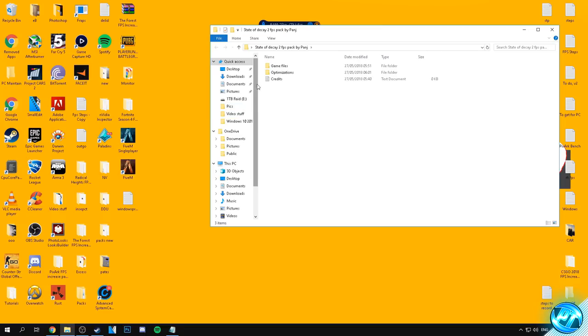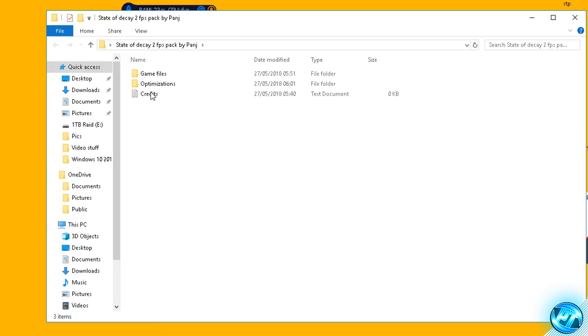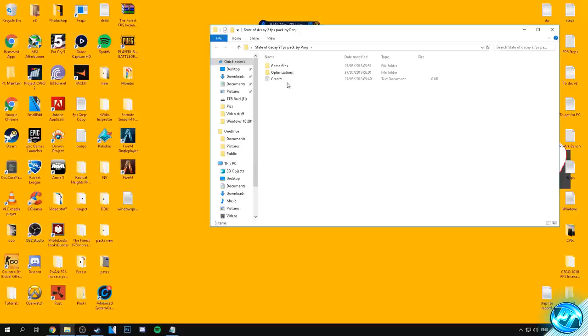Simply double-click on the folder and inside you'll find two folders and a file: the Game Files folder, the Optimizations folder, and a credits.txt. Inside the credits.txt you can find the original download links and sources for any of the links provided in the video, and any of the original authors' websites for any optimizations used, so you can credit them or find the original download sources. From here we're going to be starting with the first step: going into the Game Files folder.